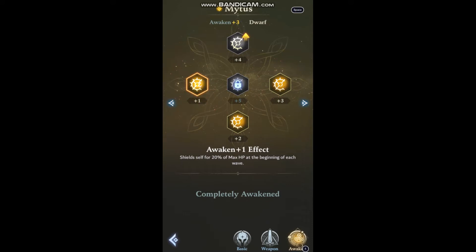Let's check out his awakenings. Awaken 1 is going to shield self for 20% max HP at the beginning of each wave. So his weapon, his special, and teamed up with some other characters that produce shield — he's going to start off with a nice massive shield right at the start of the fight. And as you see, it has no expiration. That shield will stay there as long as he's not being attacked and losing it.